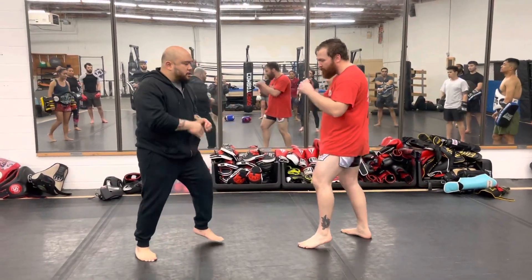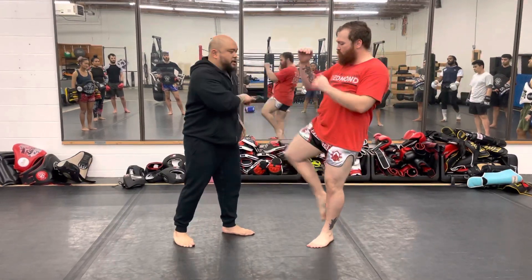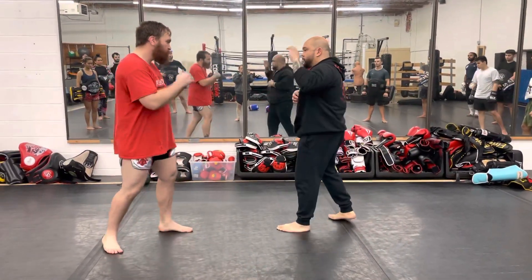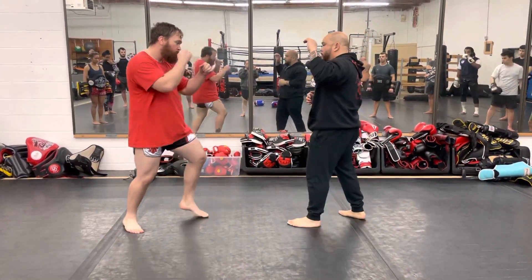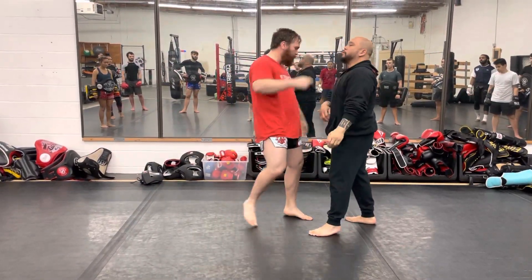Let's review what we just went through. He starts off with a jab, I throw a jab back, he taps, and then he comes in with a knee at this angle. One more time: he jabs, I jab back, he taps, and boom. You can have the elbow if you want — bop, whop, whelp, bang. Okay, there you go.